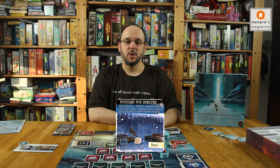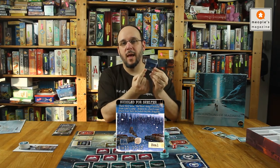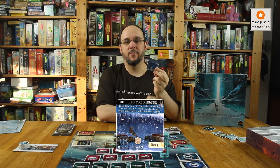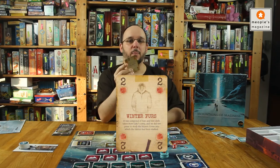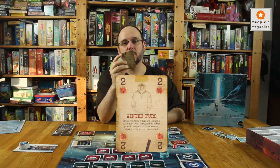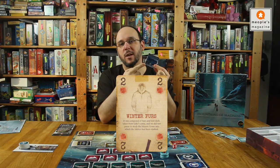Each of the challenges has an icon that is needed, and the number of those icons that is needed is what the players have to cooperatively put down with their cards. Equipment cards look like this — so this would be two of the crates needed for the challenge here.